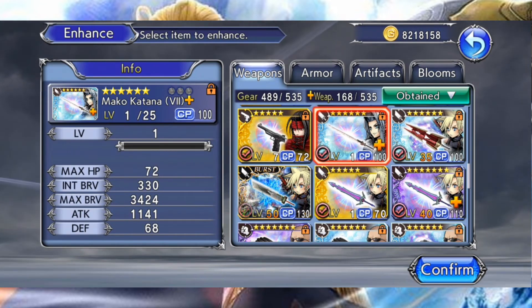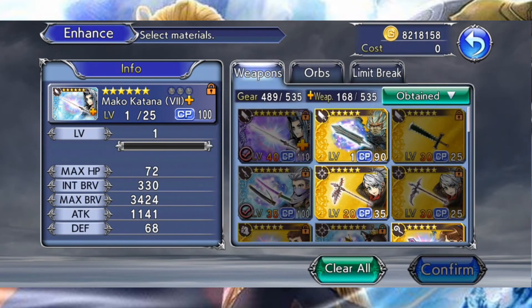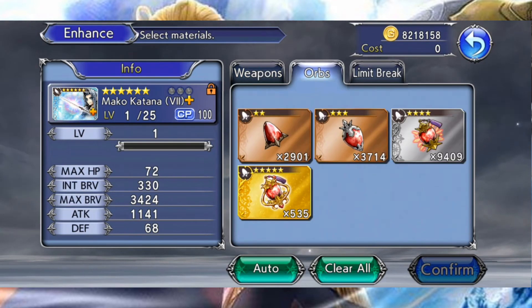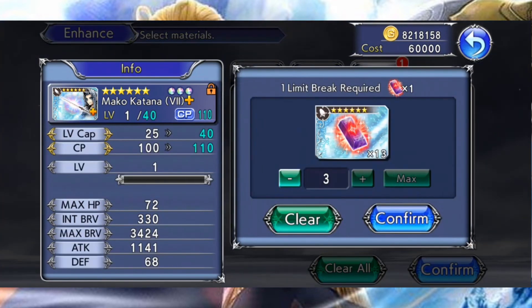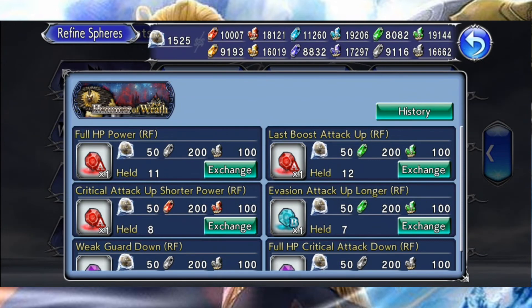Comment obtenir ces fameuses sphères ? Pour les versions classiques, il suffit de maxer une arme EX à 100%, on parle de Max Limit Break, c'est-à-dire maxer l'arme avec 3 lingots. À la fin de ce processus, vous allez obtenir la fameuse sphère du personnage. Généralement, la sphère obtenue convient au personnage associé, mais ce n'est pas toujours le cas. Pour les versions Refined ou Low Cost, il suffit d'utiliser des diamants que vous récupérez durant des co-ops, dépensables dans un shop spécifique à durée limitée, moyennant un certain nombre de cristaux.